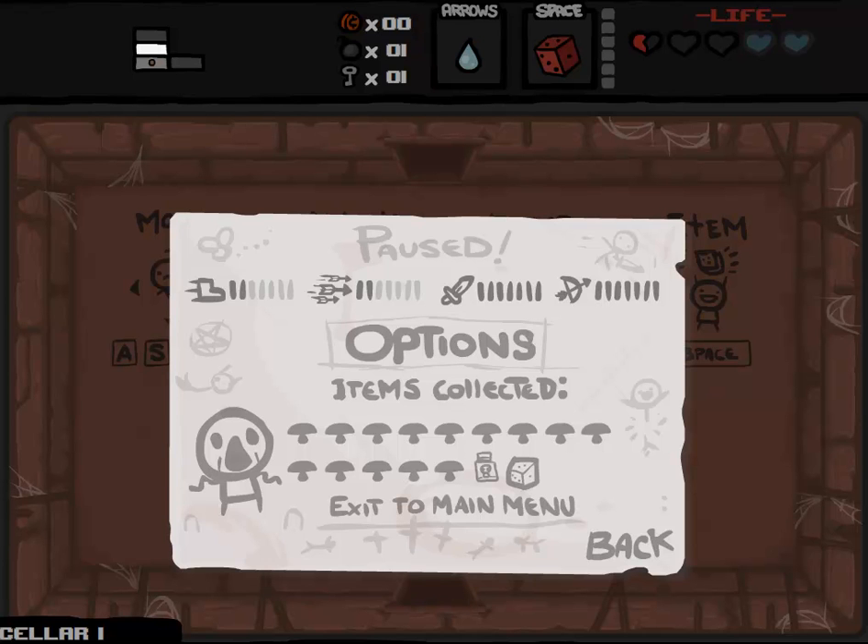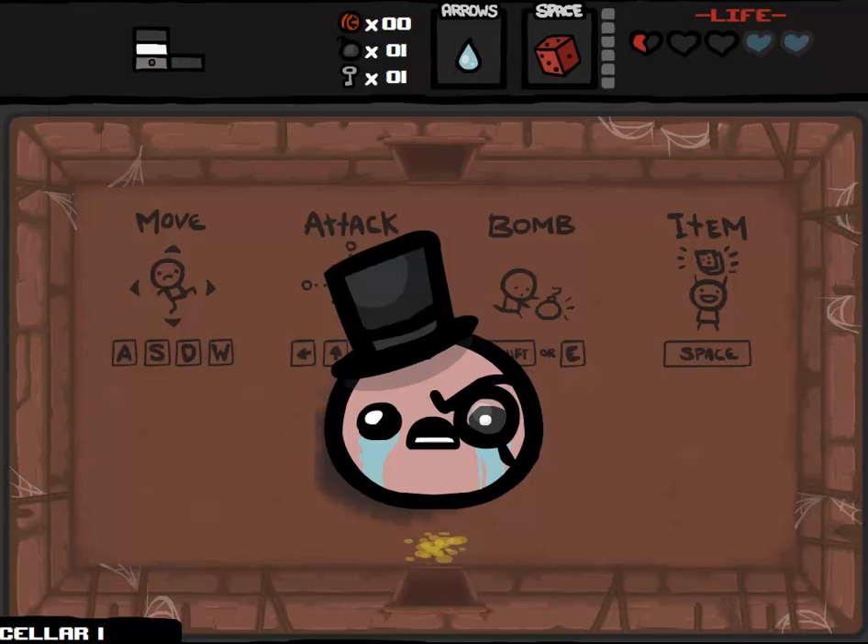Hey guys, welcome back to my series of custom challenge runs on the Binding of Isaac, Wrath of the Lamb Edition. For those who follow Zen's channel, you probably know exactly what is coming here after seeing my item loadout, but for those who don't, man, are you in for a surprise. So I'm going to call this one War Blimp. I'm starting out with 14 odd mushroom damage ups, and the Epic Fetus item, and my default D6.